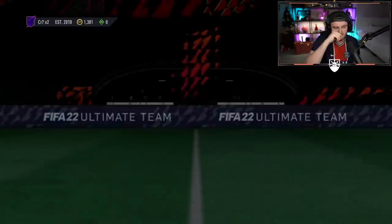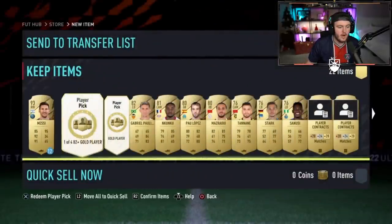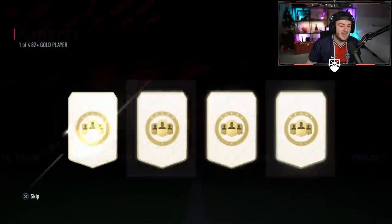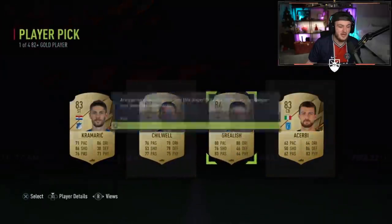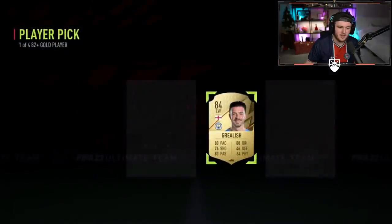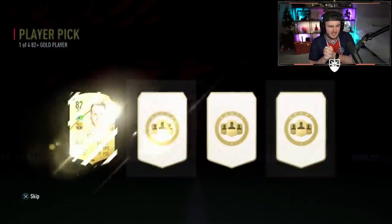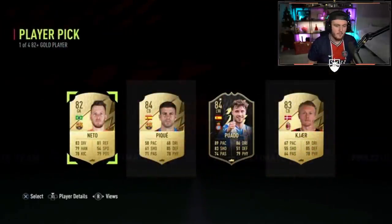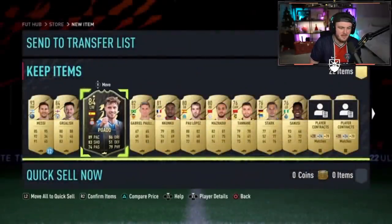We've got Zed's prime gaming pack next. I'd like to see a decent card in the prelim pack - some boards or something. Player pick numero uno - not ideal. Jack Grealish, not a great first player pick. Hoping the second one's gonna be better. Informed Poirot - the informed's got like an 11k value, so that's not the end of the world, it's just not great.